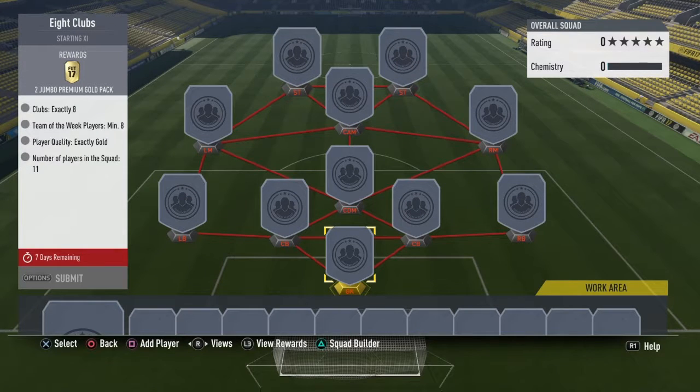For the last challenge, the reward is two jumbo premium gold packs. You need players from exactly eight different clubs, exactly eight team of the week players, player quality exactly gold, and 11 players in the squad. That is a lot of team of the week players. I'm not too sure on this one - it's going to cost around 100k to 250k. You need eight team of the week players all from different clubs, which is going to be very, very hard.